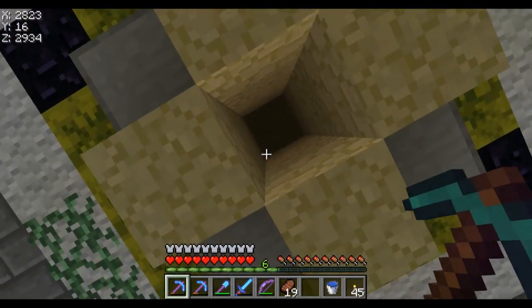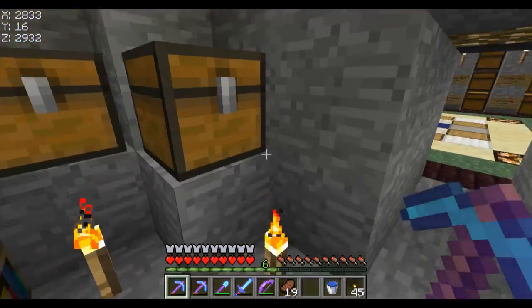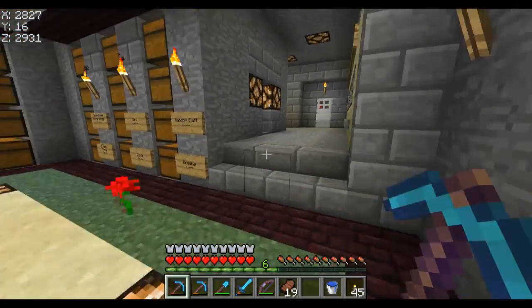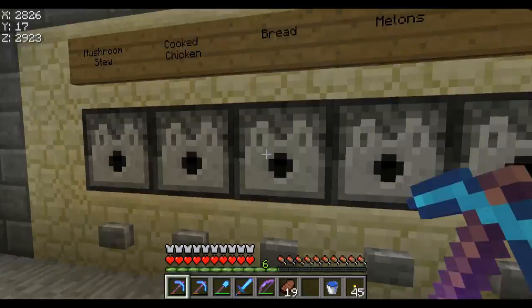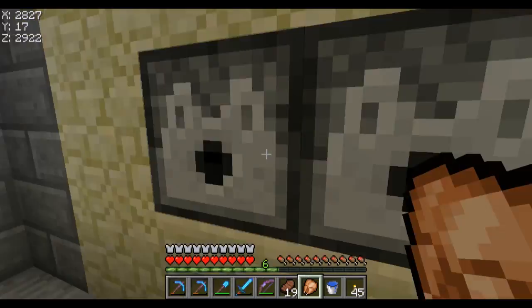Unfortunately the chicken farm isn't actually being used right now because I killed them all for chicken. This is a simple enchanting room — just a bunch of dispensers so I can quickly grab some. There's all the chicken that I cooked.